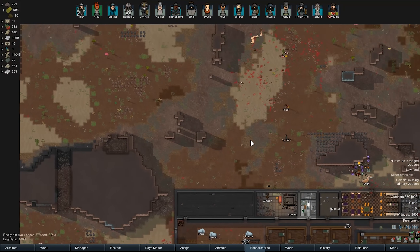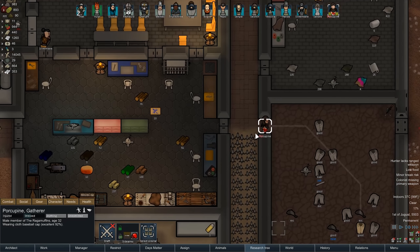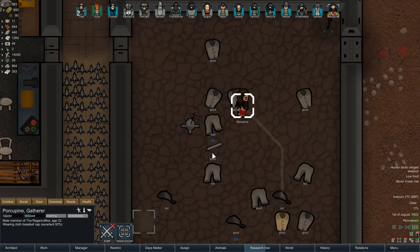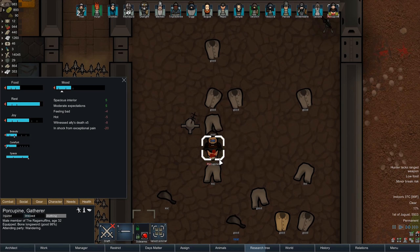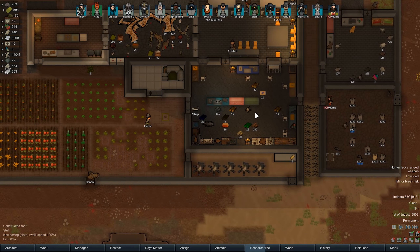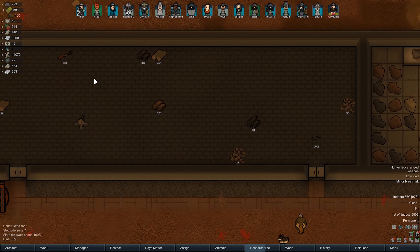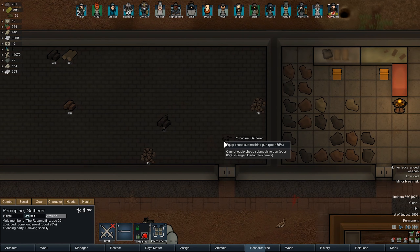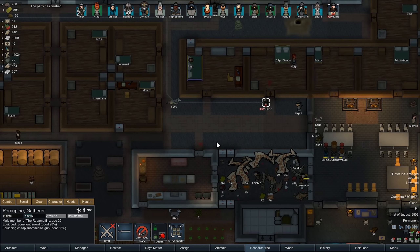We just keep discovering new stuff. Calling this missing primary weapon - you don't need that. Yeah, go wear some clothes, wear whatever's gonna make you happy. And also while you're at it, here's a bone-long sword for you. We'll get you a gun eventually too, like a crappy gun. Oh there you go, crappy gun. Porcupine, when you're done with the parts, why don't you go equip this machine gun?